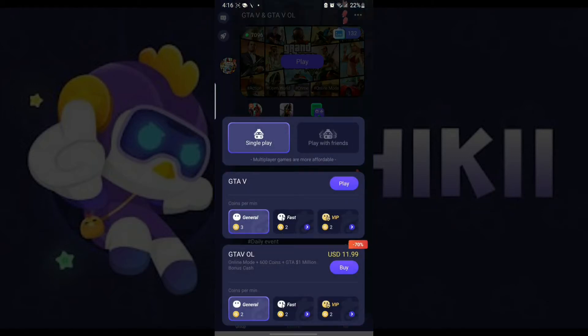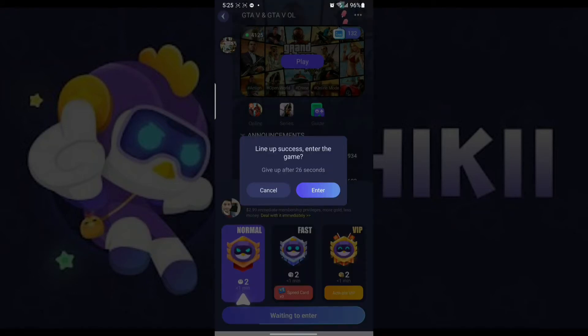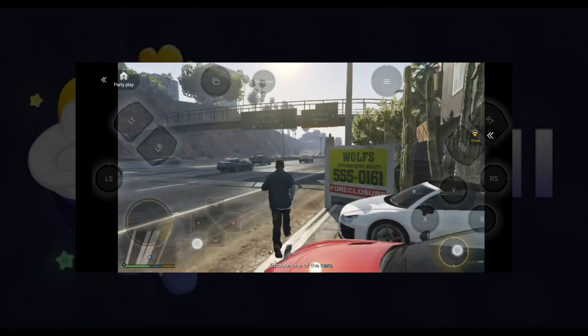Click on play and, as you are a new user, you will be given 50 new coins which can be used to play. Once that's done, you will be placed in a queue where you need to wait for a given time. As the wait time is complete, you can easily play GTA 5 or any other game on your mobile device without any trouble.